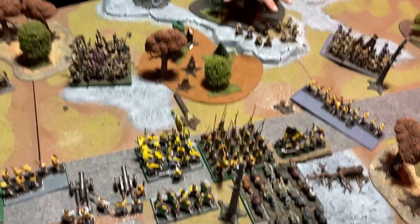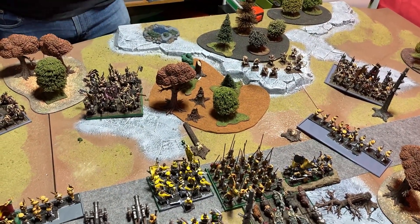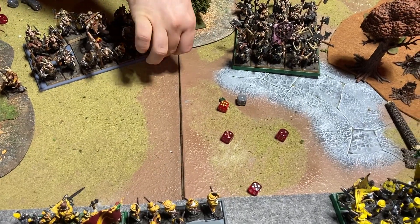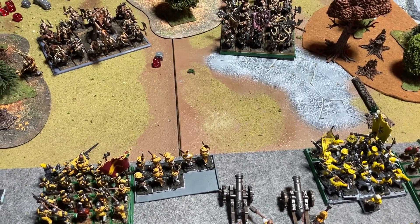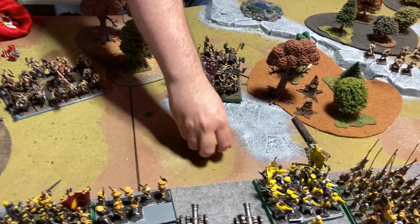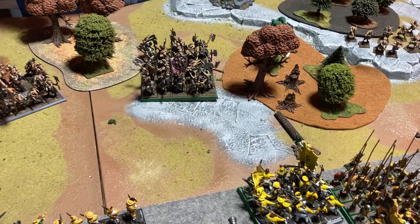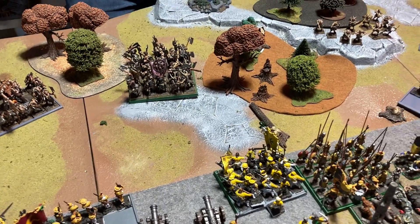Shooting phase: six Ungor Raiders on the ridge have line of sight to the Handgunner detachment. Moving and shooting, they hit on fives — four hits. Strength 3 short bows against Toughness 3 wound on fours — two wounds. Handgunners have no armour, so two more Handgunners die.